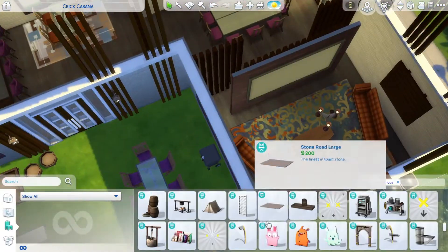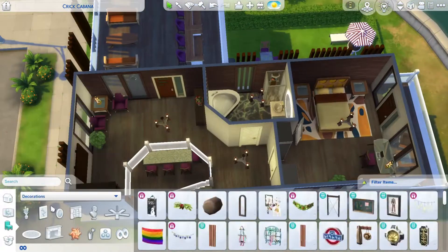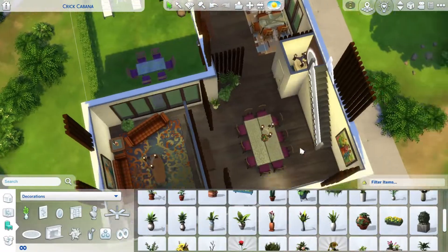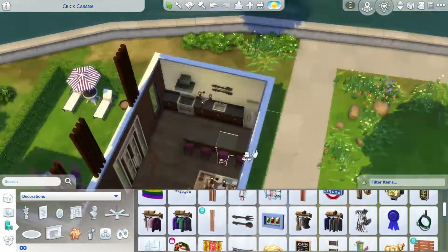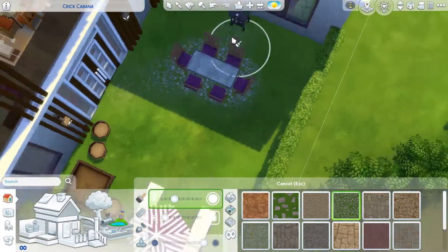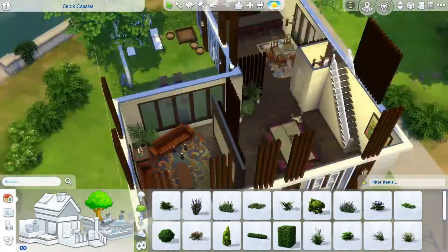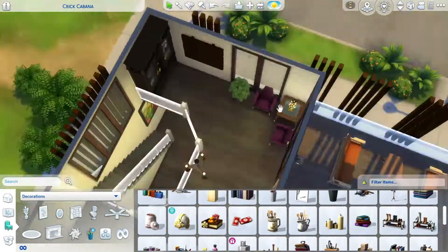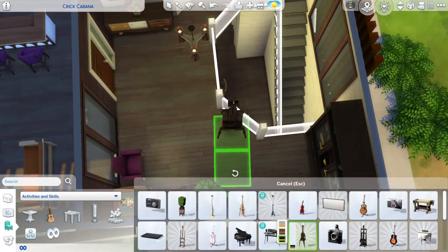I also put down some rugs and some more wall decoration. I'm just searching through the Get Famous pack for more things, and now I'm in the Decorations tab with the base game as well so I don't miss anything. I'm putting down plants and searching through the Decorations tab. Now I'm outside — I just put down some terrain paint and also some landscaping so it looks a little bit more lively.